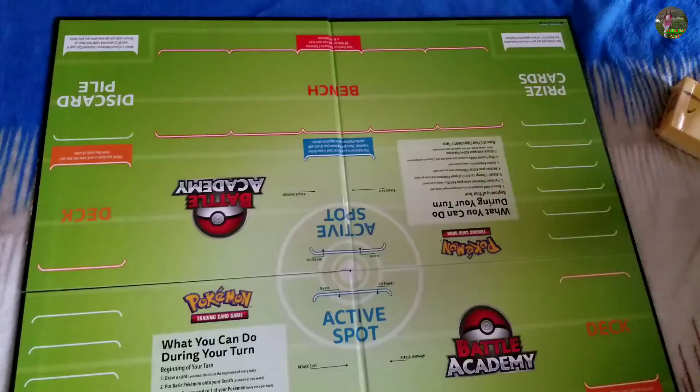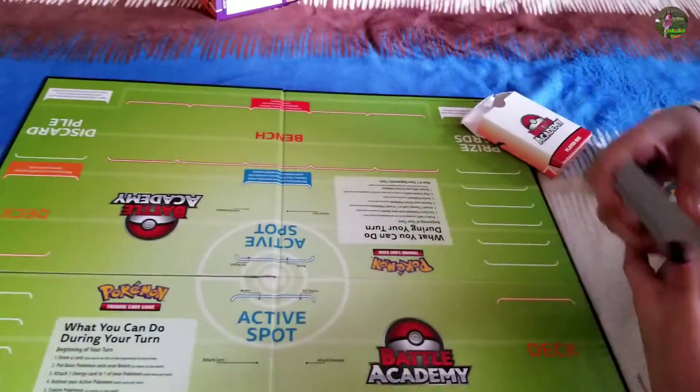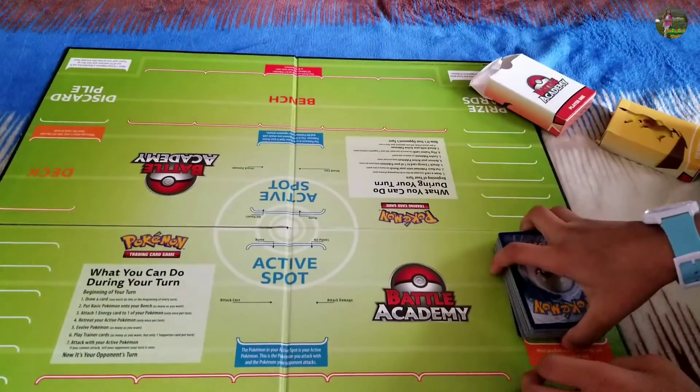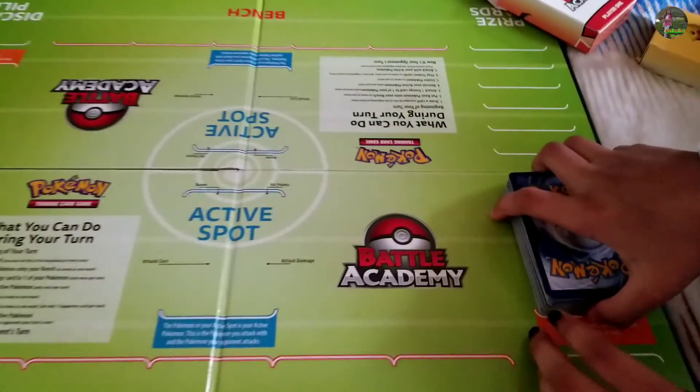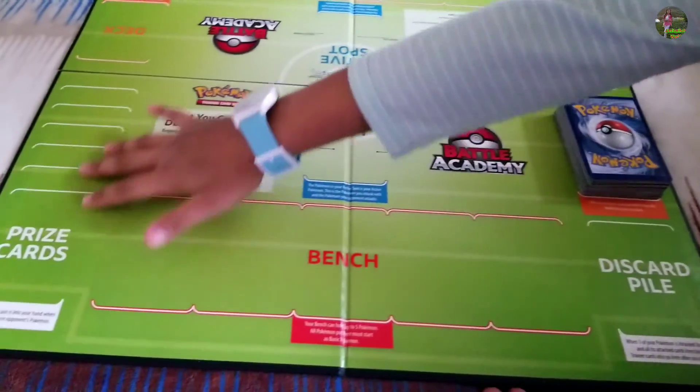To start off, as an example, I'm going to take the Charizard deck, open it up, and place it on the area where it says deck. I will also need seven cards to keep in my hand and six prize cards.